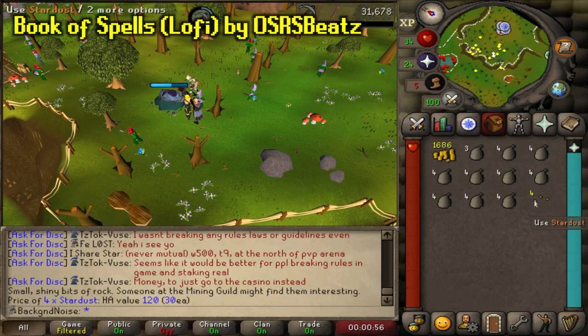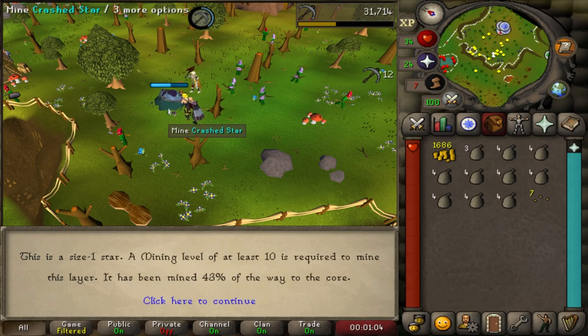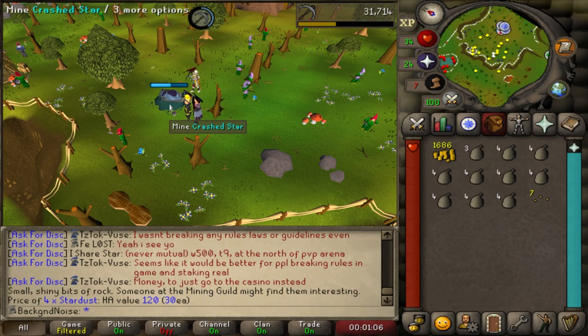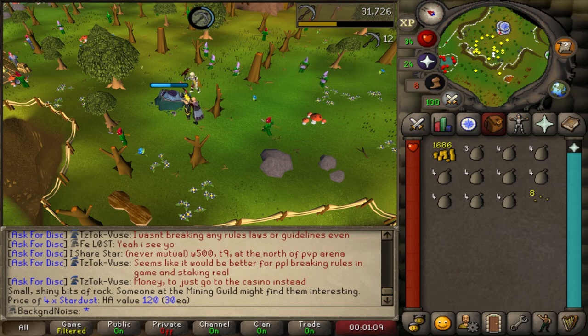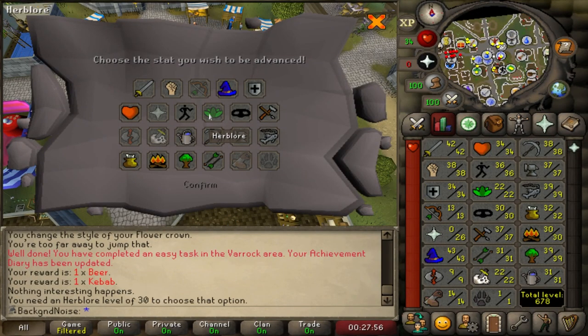For the diamond, my best option will be the gem rocks, but I'll need 40 mining first. Old School has its own version of the Shooting Stars Distraction and Diversion, but this one can be participated in as much as you want and you can collect as much Stardust as you want. All I cared about right then was easy mining XP, and the stars seemed to be the best option. I also sorted out the easy Varrock tasks after mining my first star. I assumed the Varrock armour would work for the stars, but after reading the wiki I'm pretty sure it has no effect whatsoever. That's another XP lamp to sit in my inventory - I need to wait till 30 Agility to use it.